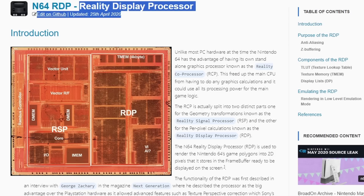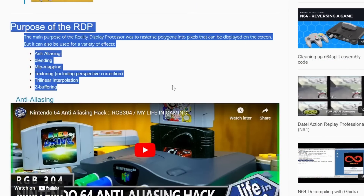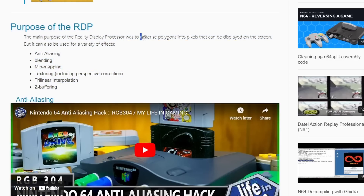The reason why we need the next chip to really start seeing games run is the Reality Display Processor — I'll call it the RDP from now on. This has a lot of functionality for the graphics of the Nintendo 64. One specific thing it does will be very important to actually start seeing things on screen: it deals with anti-aliasing, blending, bit mapping, and it also deals with rasterizing polygons into pixels that can be displayed on screen — that is part of drawing actual graphics onto the Nintendo 64.